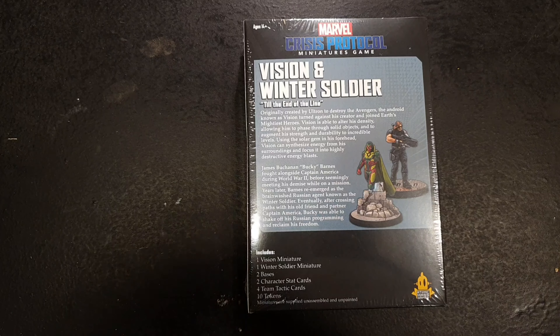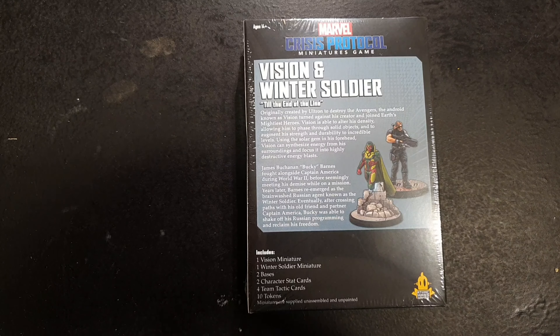Originally created by Ultron to destroy the Avengers, the android known as Vision turned against his creator and joined Earth's mightiest heroes. Vision is able to alter his density, allowing him to phase through solid objects and to augment his strength and durability to incredible levels.